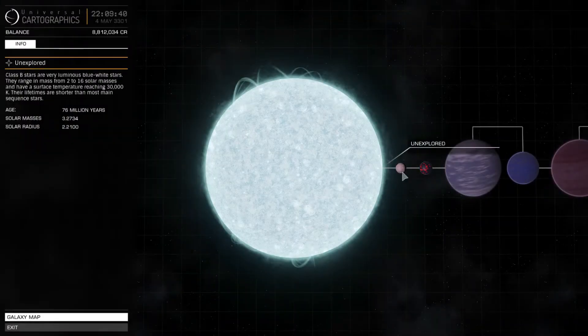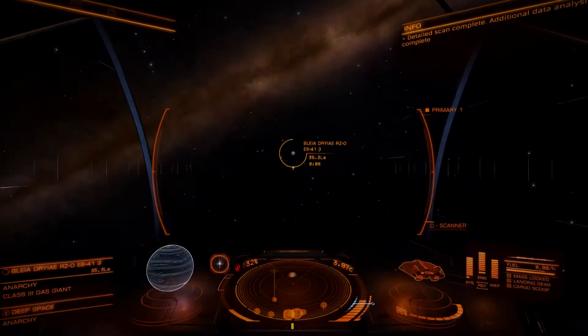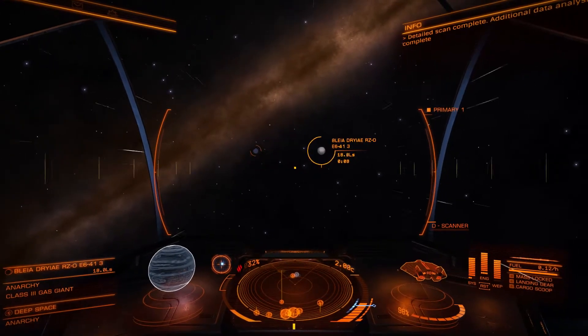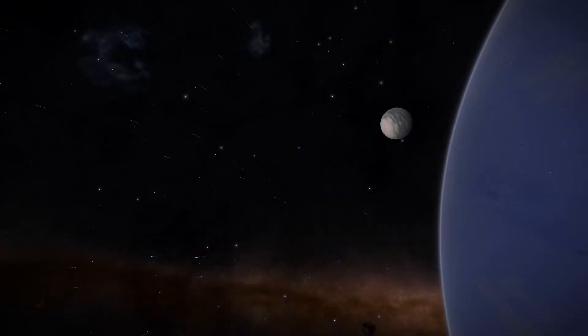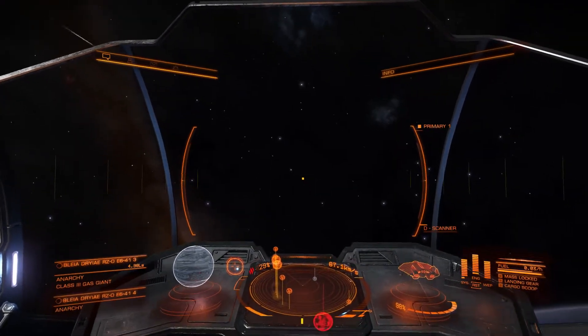What have we got here? That's pretty smart looking — nice colour to that one. Just thought I'd pop out here and have a look at these two because we're pretty close together. Odd enough looking that it warrants a picture, I guess. Let's continue onward though.